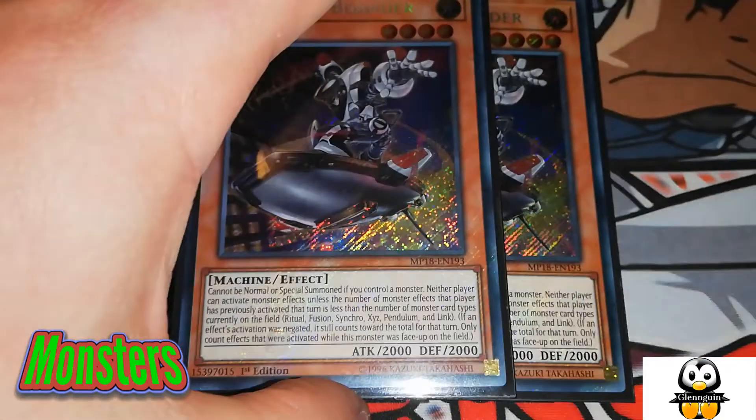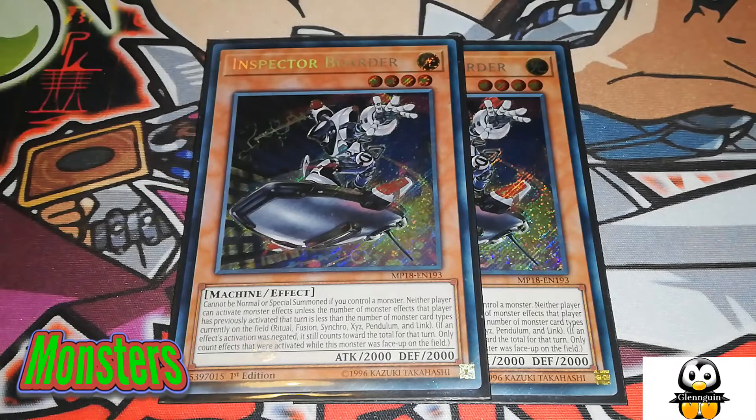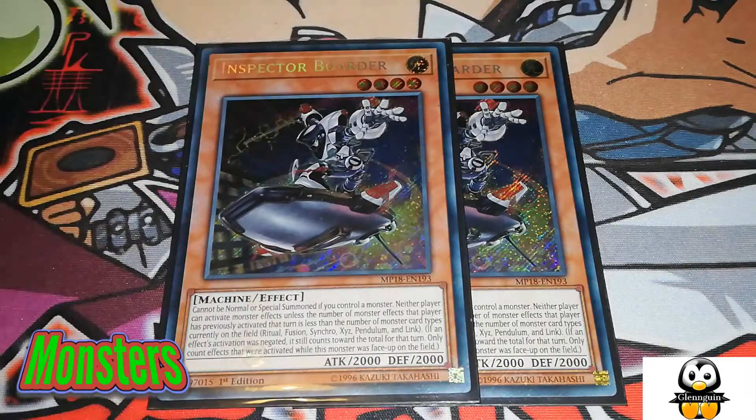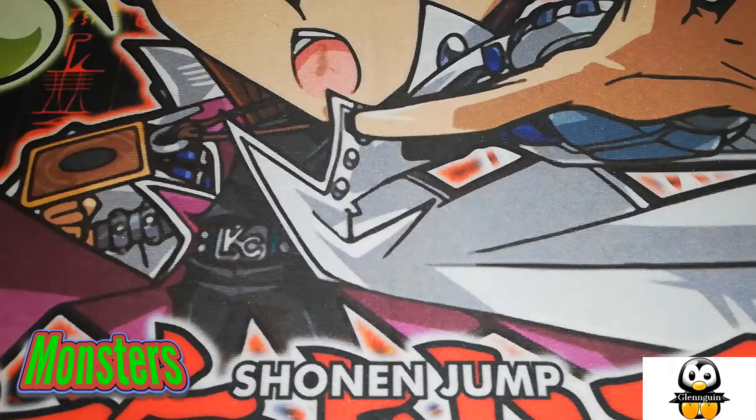For going first, the most beautiful card in the world — Inspector Balder — is so good in this deck. You normal summon him and your opponent can only activate one monster effect per type: Fusion, Link, Xyz, etc. It really makes your opponent think, and as long as they don't have Raigeki or something to wipe this card off the field, you're very safe with Inspector Balder. That is my monster lineup.